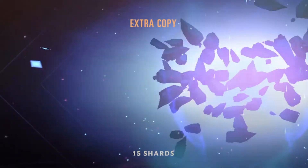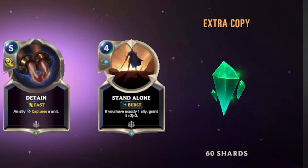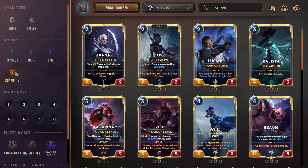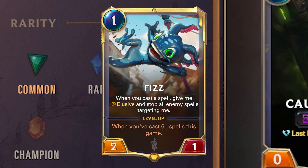Common cards will give you 15 gems, and rare cards will reward you with 60 gems. Wild cards are vouchers for a specific rarity of cards that are gained by purchasing them from the store or obtaining them as a special drop from capsules and chests. There are four rarities of cards in the game: Common, Rare, Epic, and Champion.